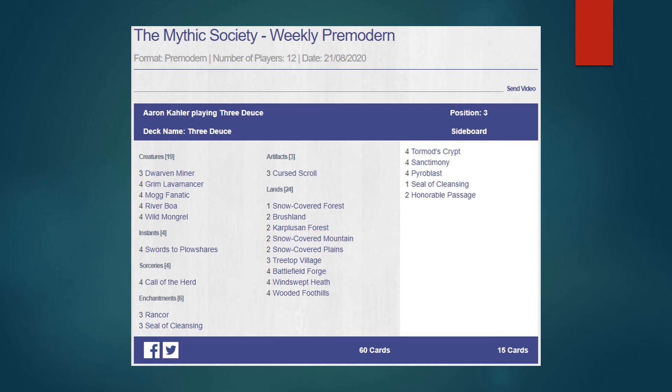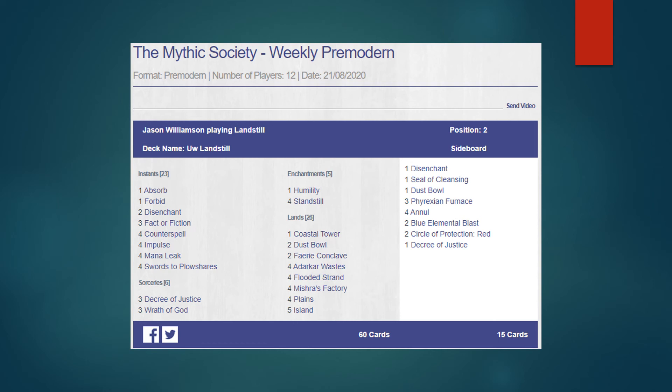Now we have a Landstill list, and this is pretty much stock Landstill, nothing too weird. The Decree in the sideboard is a little wonky though — I'd rather just play Exalted Angel for boarding in extra threats, because people board out their Swords to Plowshares and you get more mileage out of Exalted Angel than Decree. But pretty good nonetheless.